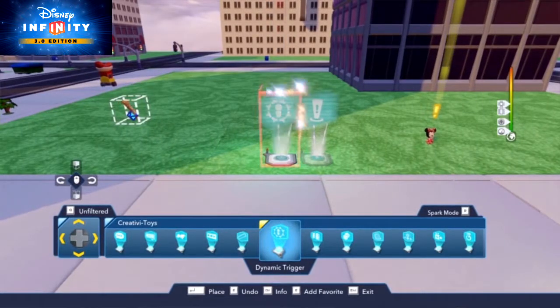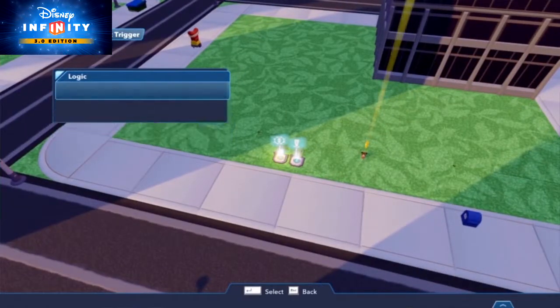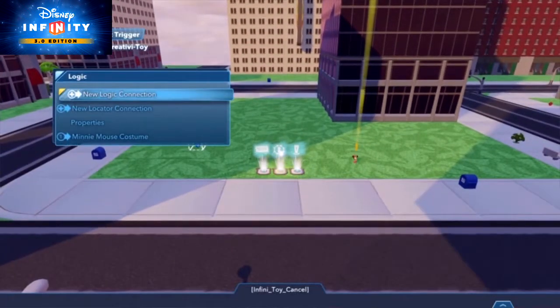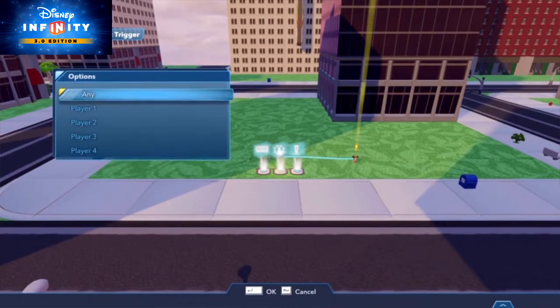So the player knows your Mission Giver wants something, but what? Place the new Dynamic Trigger toy and make an actor connection to them. In the Dynamic Trigger's properties, choose how close to them the player has to get before they'll talk to him or her. Next, logic connect a text creator to the Dynamic Trigger so that when the player gets close enough to the Mission Giver, the text of your choice will appear.